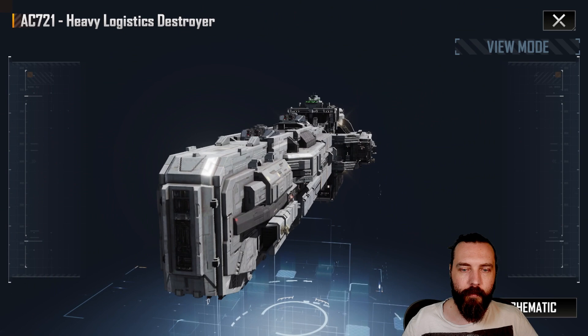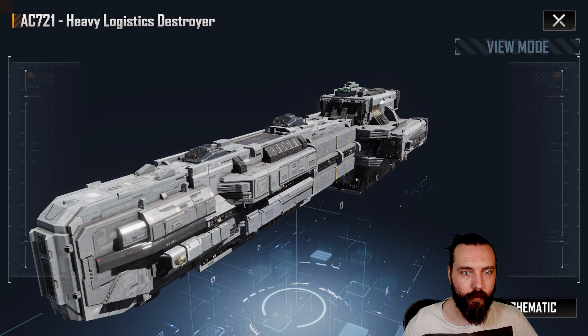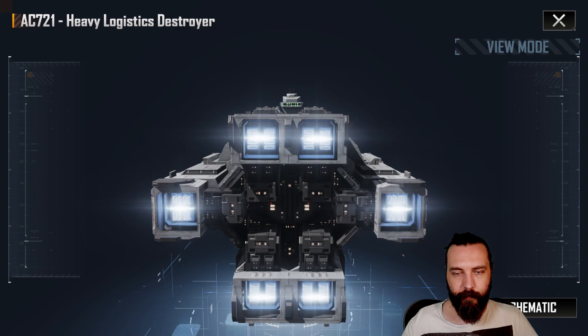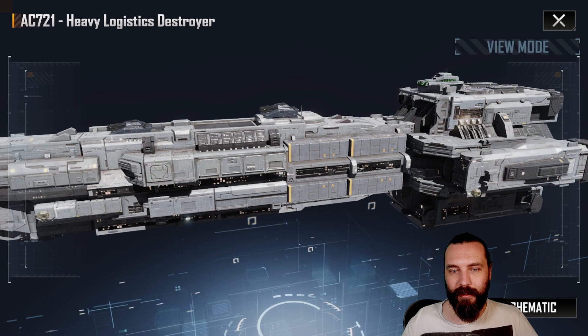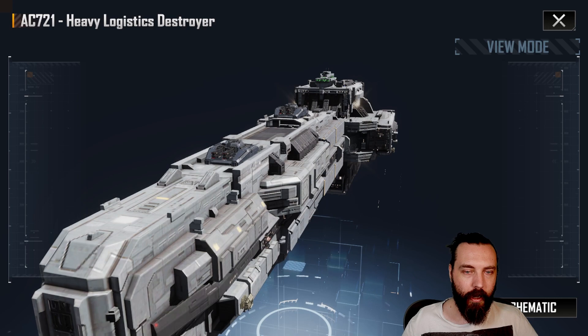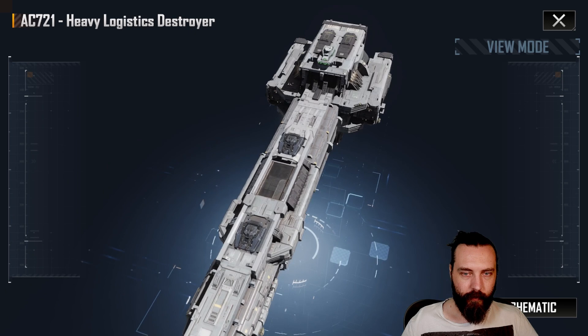AC-721 — useful pretty much throughout the game. If you don't have Guardian dual purpose, this is your next best option for bringing in corvettes. So you'll see this thing a lot, and they've done a pretty good job of this. I actually really like this because you couldn't really tell this was storage before, but if you look at it now you can definitely tell these kind of look a bit like cargo pods down the side here, which is really nice. The cannons look fantastic. Definitely a cool ship.